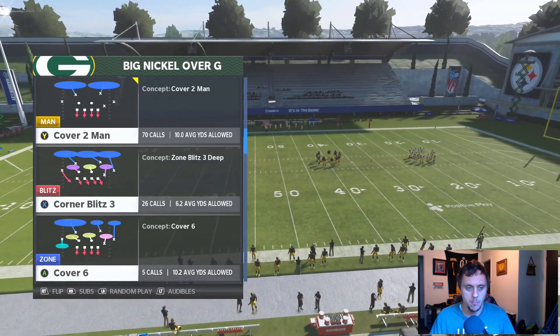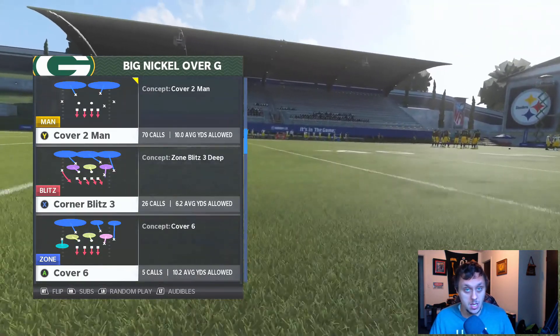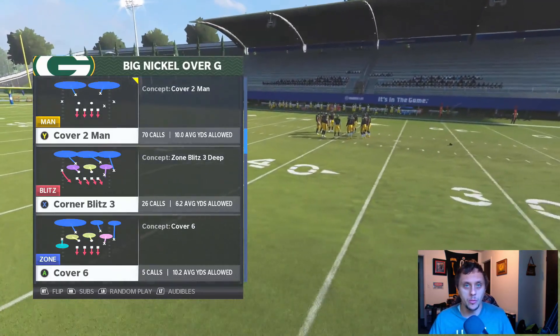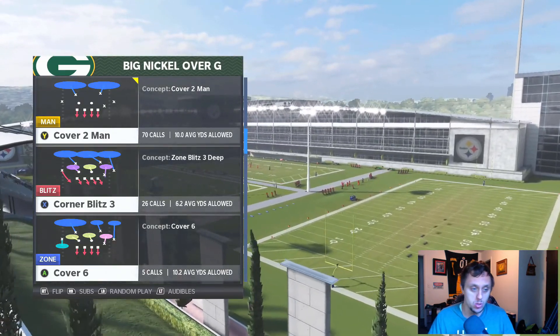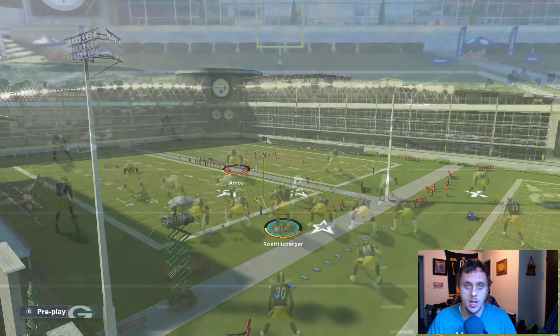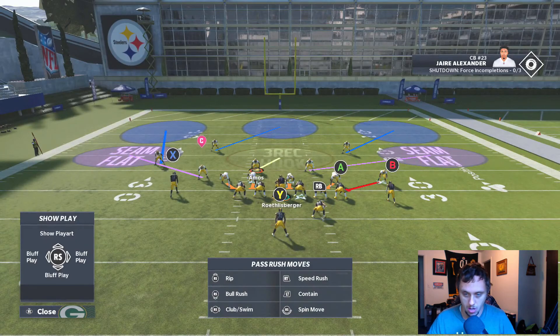We want to make sure that the corner that is blitzing is on the strong side. You can generally get a feel for what they're going to do — most people will run the strong side to the wide side. Since it's already set, we're just going to flip it if needed. Always make sure the blitzing corner is on the strong side of the offense — that should be the very first thing you do.